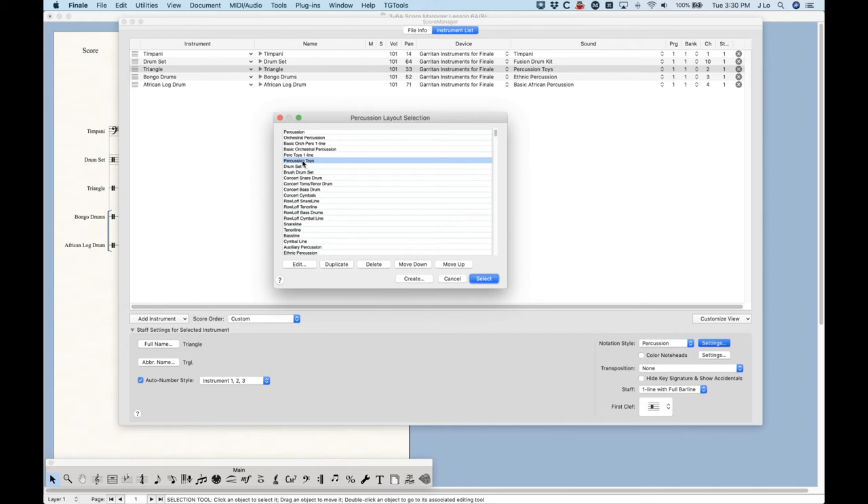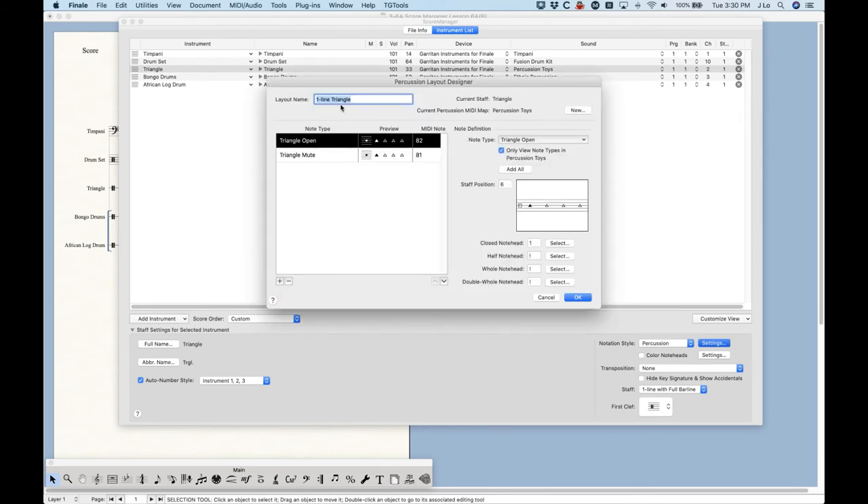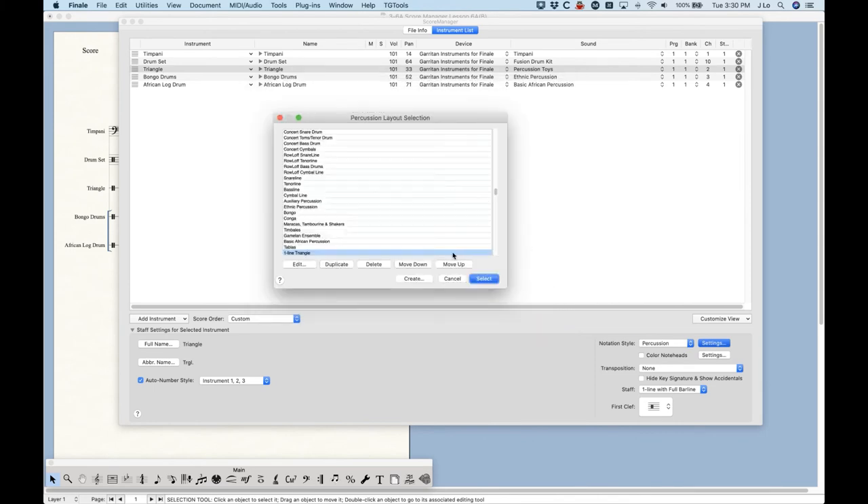The triangle is set up as a one-line instrument, but Finale adds it with the Percussion Toys layout, which is a five-line staff. The notes won't show up correctly — the triangle note is way up on the staff and won't appear on the middle line as it should on a one-line staff. So it doesn't always choose the correct layout. It's usually an easy fix: you can choose either Percussion Toys One Line, or there's actually a dedicated One-Line Triangle percussion layout available. I'd suggest using that. Why Finale doesn't choose this automatically is a mystery — press Select to apply it.